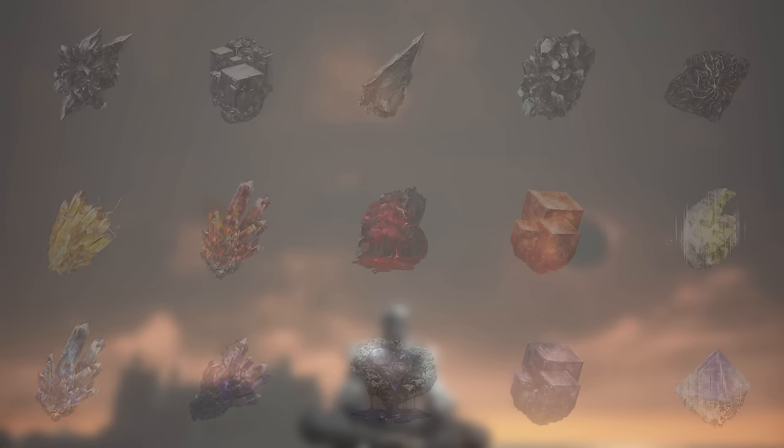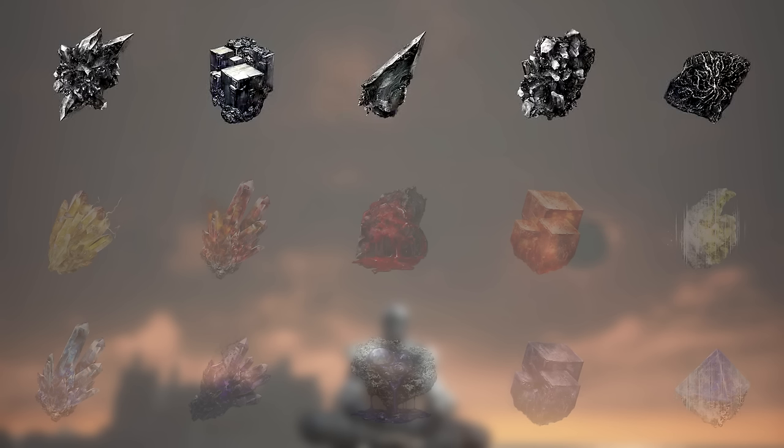That leaves us with these five, which I call the physical infusions. Depending on your stats and the weapon of your choice, you'll want to use one or the other — but they have something in common: they don't split damage and they all allow you to use spell buffs and resins afterwards. If you're dex-oriented, go Sharp. Strength-oriented, go Heavy. If you use both, go Refined. If you're going for minimum stats, choose Raw. If you have minimum stats and high luck, go Hollow. And that's it.